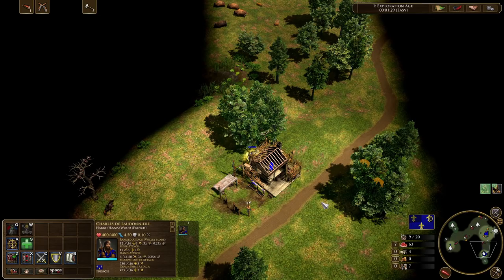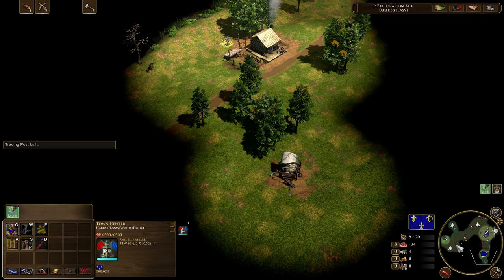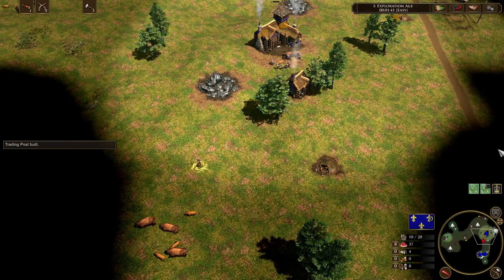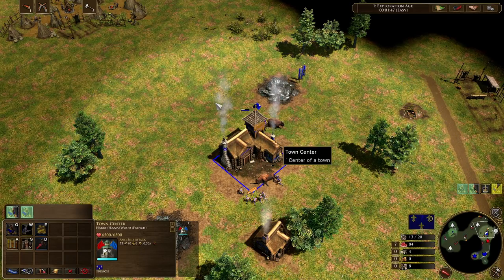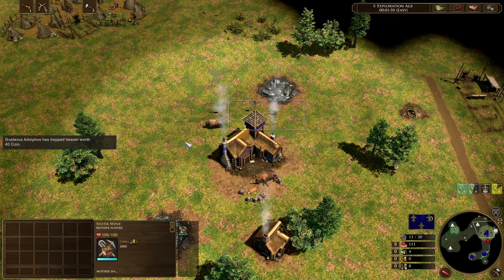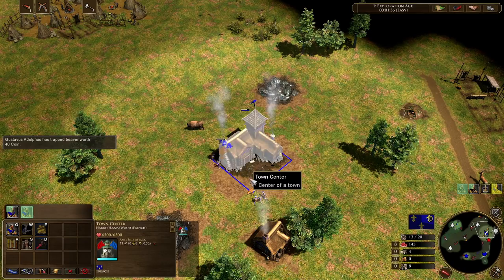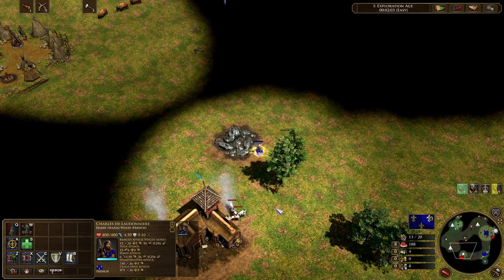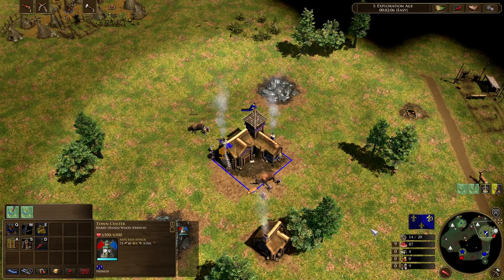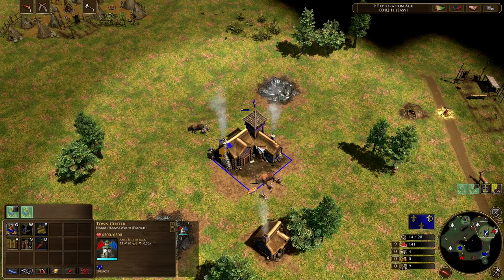Continuing right now just to make villagers from the town center, we're going to get our three-villager shipment in. For a trading post start this is a relatively slow start — it's important to keep that in mind. So we could be going for a 14-villager age up. The AI is going to take my coin treasure — that's all right. We're not going to actually take treasures because we're just demonstrating how this build order is done. Getting our villagers out and across onto the next bison.